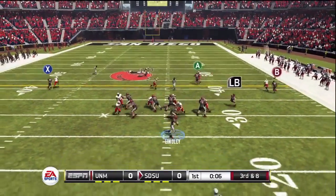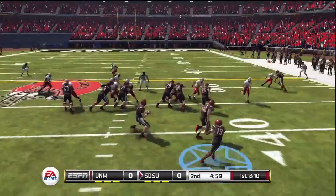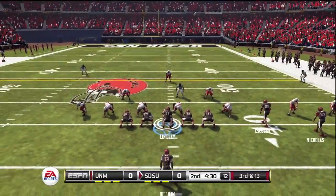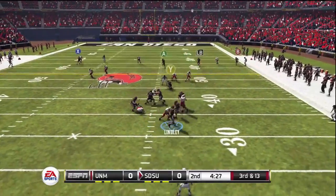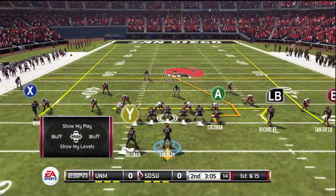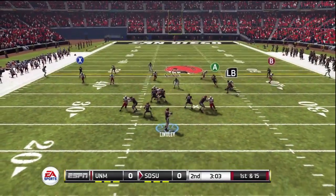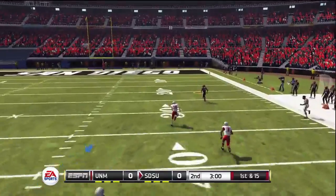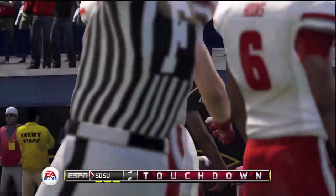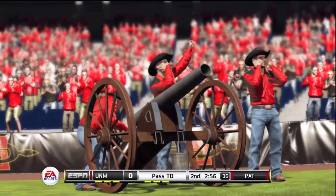First quarter almost over. Lindley looking to make something happen — dumps off to his fullback Young, a nice play for a first down. A pitch to Hillman to the right with pretty good blocking gets about five yards. Third and 13 as we're into the second quarter — Lindley is not able to get rid of the ball downfield, again they get in his face. But an audible is called by Lindley in the shotgun; he's got a wide open receiver. Nice toss and Sandifer comes right down underneath — no problem for the touchdown. Lindley to Sandifer, and it is 7-0 Aztecs.